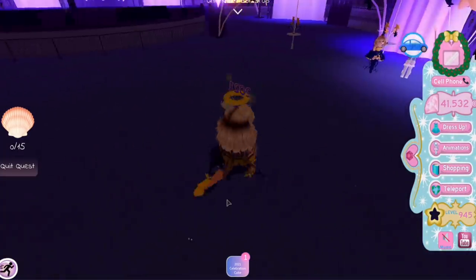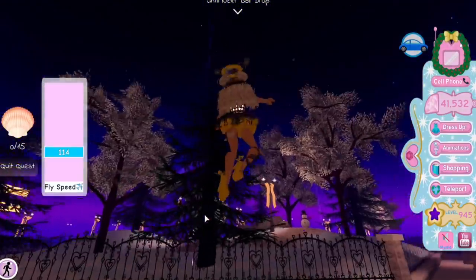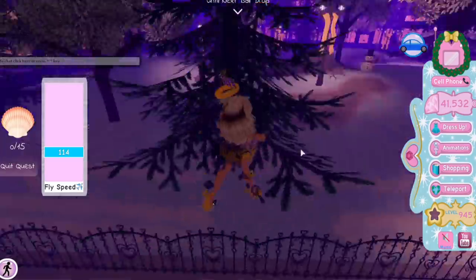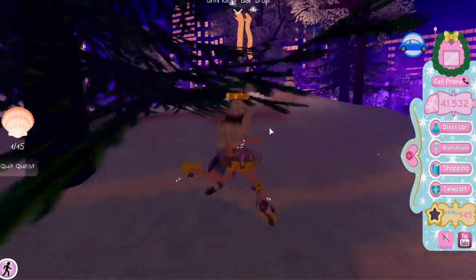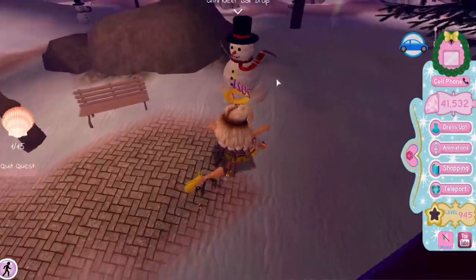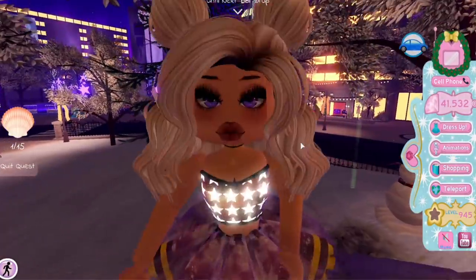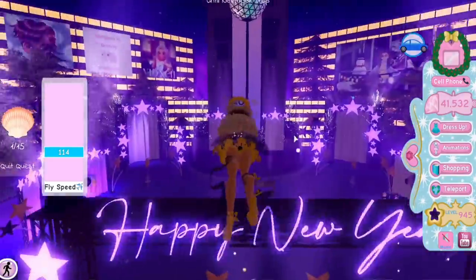I guess I'll just start looking for them. What is this — is that a shell? They have beams of light coming from them, which is really helpful. Maybe I should turn up my graphics — you can see one sparkling from over there too. So that's one collected. Friendly tip: turn your graphics up and follow the beams of light — the beams of light will guide you to the shells.